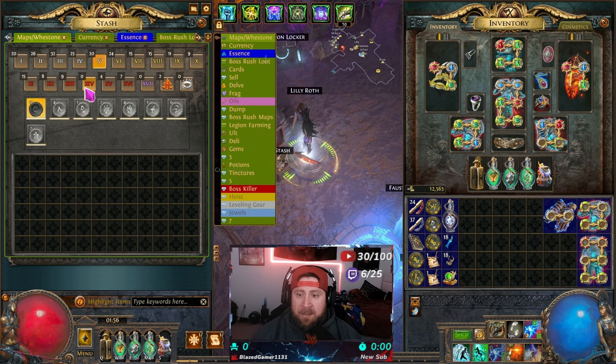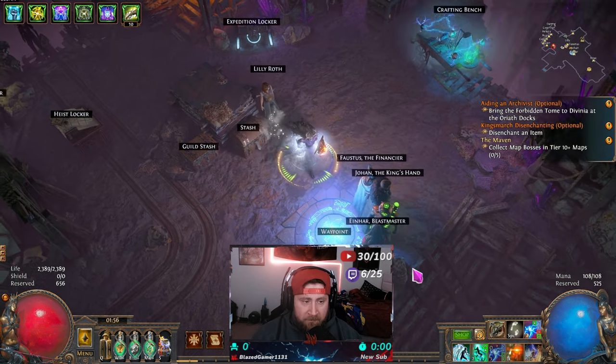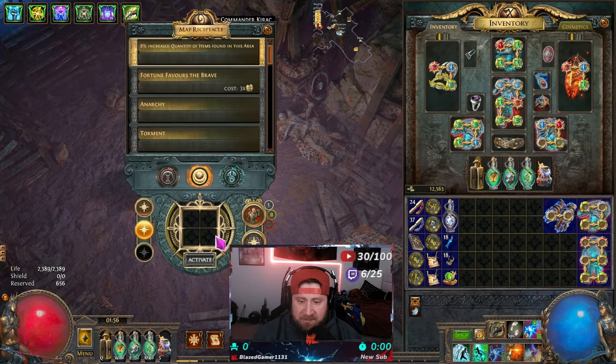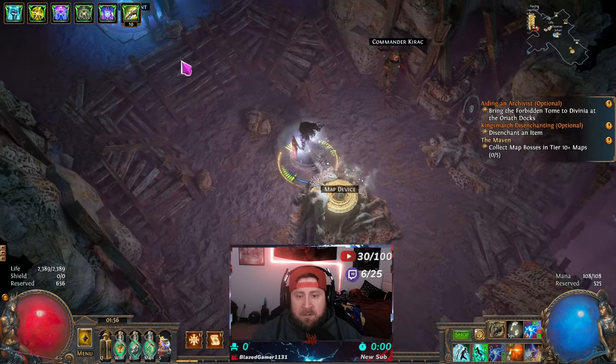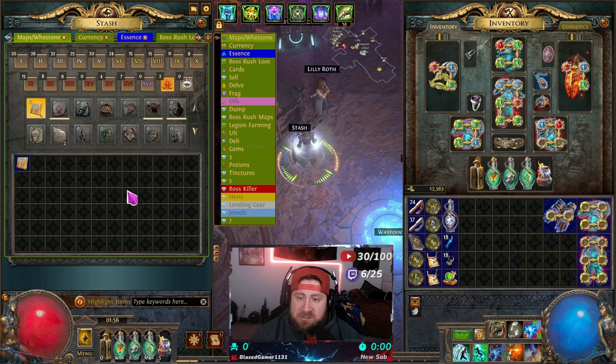You run these maps over and over to get all your stones for the map device and complete the Atlas tree. The maps tab in POE 1 is a very huge tab — if you're still playing POE 1, definitely get this one second or third after the currency tab. But in POE 2, this is now titled the waystone tab, because maps are turning into waystones, which you'll use to activate end-game farming.